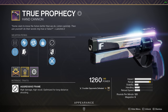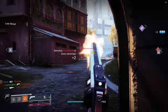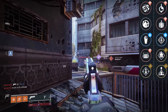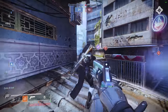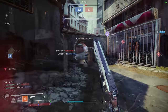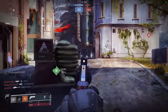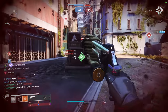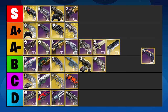True Prophecy is yet another 120rpm hand cannon modeled like a brick. During the 120rpm hand cannon meta, True Prophecy reigned supreme with the ability to roll with a combination of Rangefinder and Explosive Payload for some extreme range. It was also subject to a lot of FOMO since it was completely unobtainable right when the 120s became the best archetype. Now you have to get absurdly lucky with the gun pool for it to drop, let alone getting a decent roll. True Prophecy's base stats aren't the greatest, but it still has the potential to roll some really crazy range. Elemental Capacitor is also a cool option if you want to boost any of these stats. I'm going to rank this hand cannon in the B tier — it's definitely usable, but there are simply better options out there.